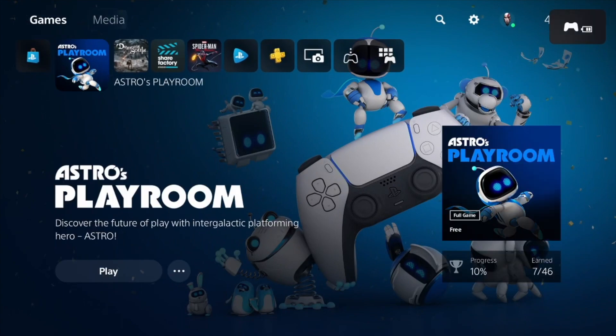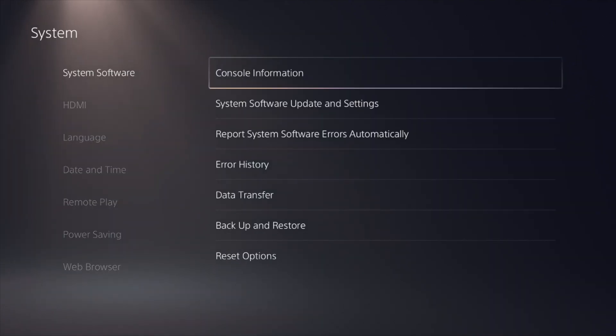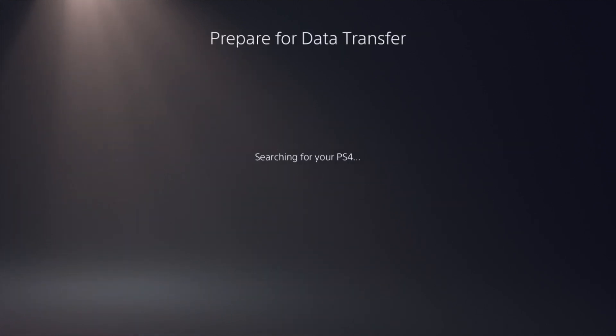Then go to settings, go to system and data transfer. Press continue and then wait for the PlayStation 5 to detect the PlayStation 4.